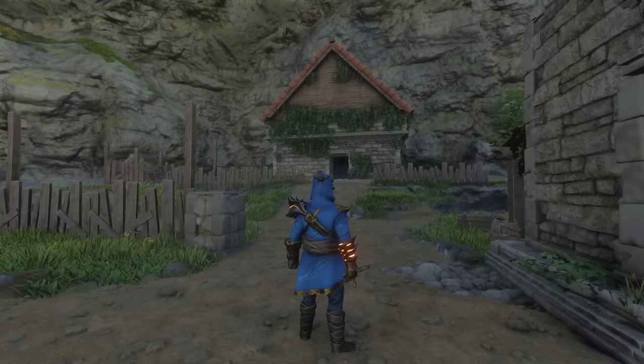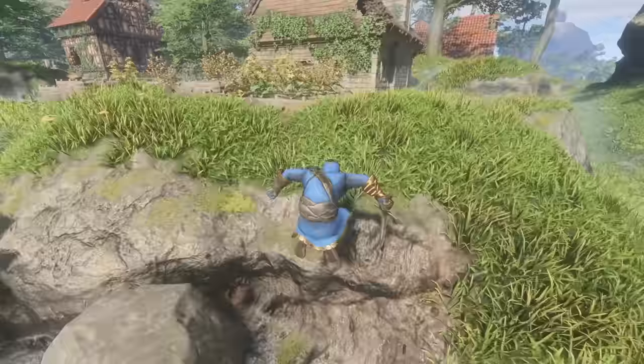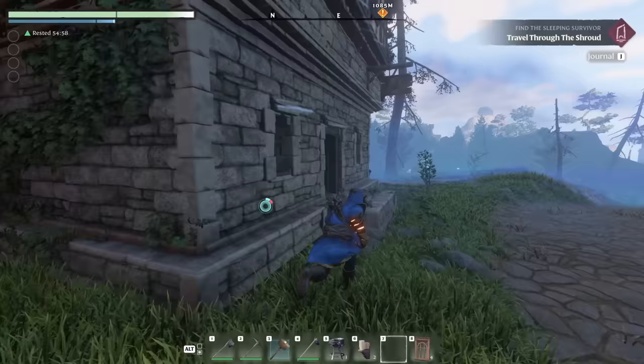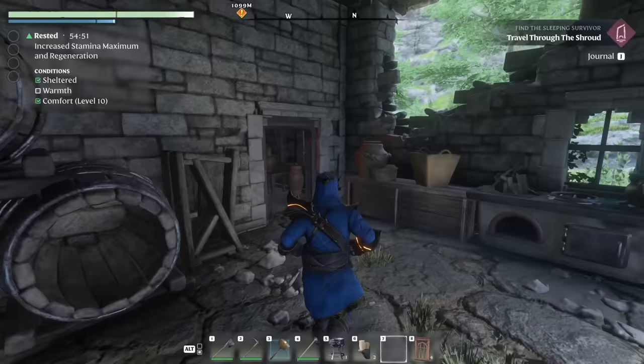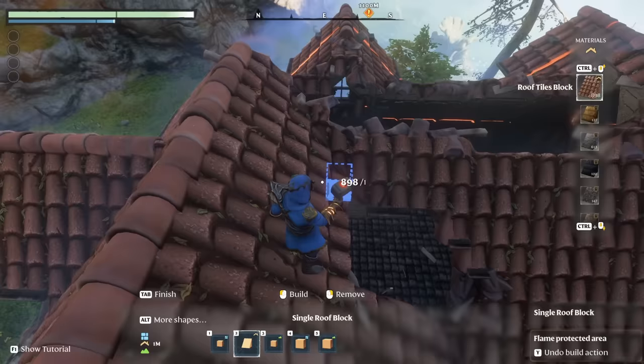If you feel a little overwhelmed with the building system in Enshrouded but still want a nice-looking house, you don't necessarily have to do all the work yourself. Consider placing your altar in range of the other buildings scattered around the map — then all you need to do is repair what's needed and you'll have a pretty good house that you can add extensions to whenever necessary. This is probably one of the best things to do early on, because any furniture and fittings within the house will add towards your comfort bonus level, and you may not have access to the higher-level items early on.